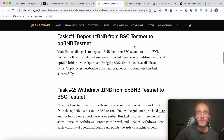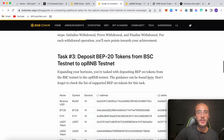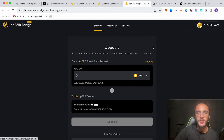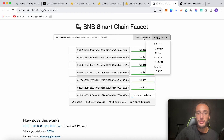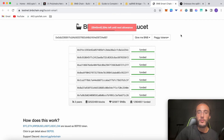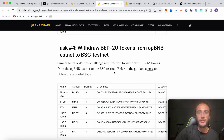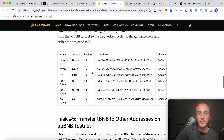Moving on to task three: deposit BEP-20 tokens from the BSC testnet to the opBNB testnet. These are all the tokens available. Go back to the bridge faucet page, paste your wallet address, but instead of requesting BNB choose peggy tokens, then select any one of the listed tokens. Note there's a 24-hour cooldown on the faucet, so if you've already used it you'll have to wait. Once you have the tokens, withdraw them from the opBNB testnet just as you did with the normal tBNB tokens — the process is the same for USDC, USDT, or whichever token you chose.